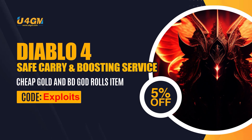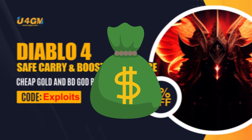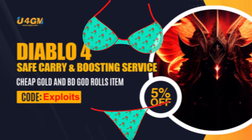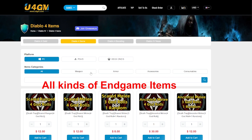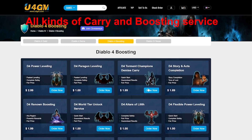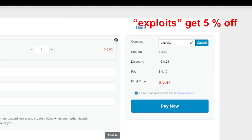Today's video is sponsored by our good friends over at u4gm.com. If you're looking for gold, items, and everything in between, these guys will give you the cheapest price and the fastest delivery, and right now you can use code EXPLOITS for 5% off your order.